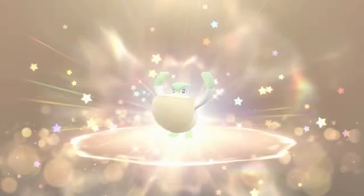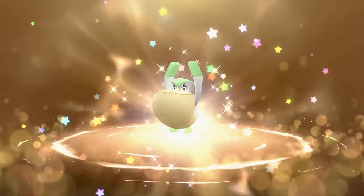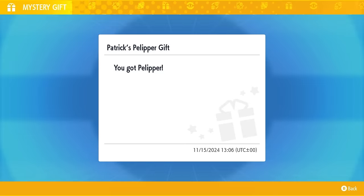Once you've input the code, you'll get the option to get the mystery gift. Click through on here and it will be sent straight to your game. And there we go — we've got the shiny Pelipper in game. A great mystery gift, and we'll take a look at all the details for it.